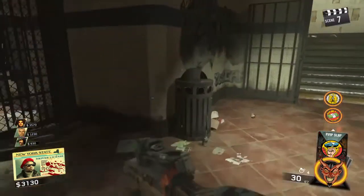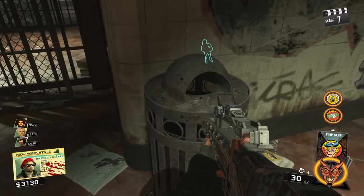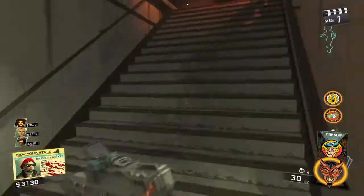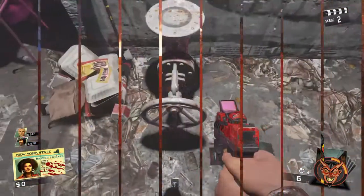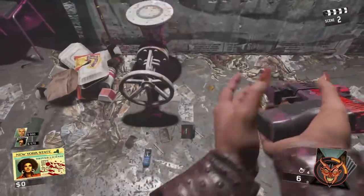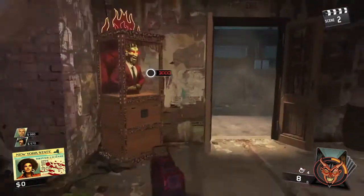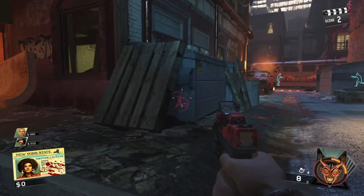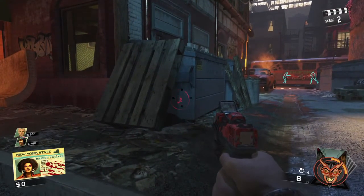You'll know when you've activated each one because you'll hear a slight scratching noise as you hold your action button on it. Once you've done all of them and activate the next cipher — which is just down the alley on a trash can — it'll appear and it says: 'I can't believe you looked in all the trash in the city, my treasure isn't even that good. Stop. Seriously. Stop.'